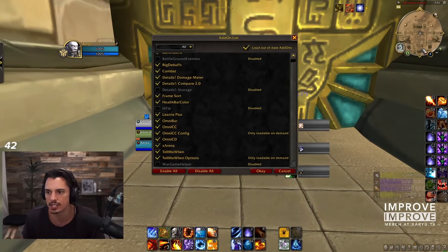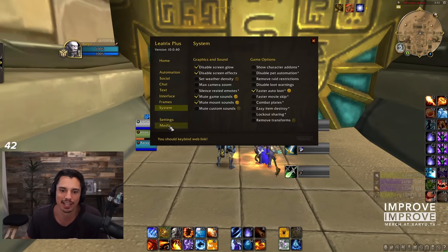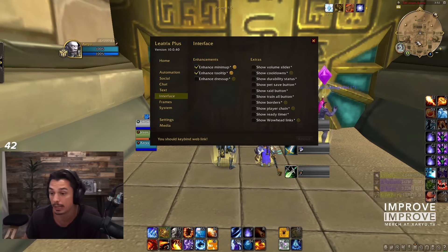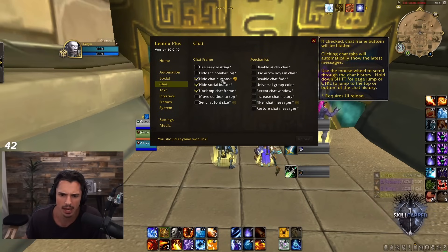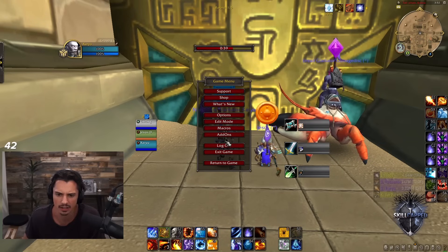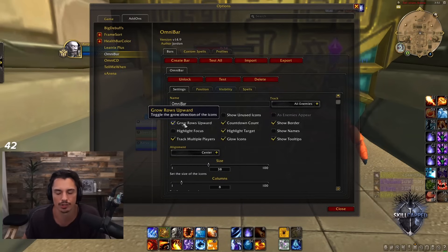Next we have Leatrix Plus. This is just a quality-of-life addon you don't actually need, but there's some stuff I like in it. My settings include: mute game sounds, hide talking frames, enhance the minimap to make it smaller, hide the chat buttons, auto-repair, and similar automation features.